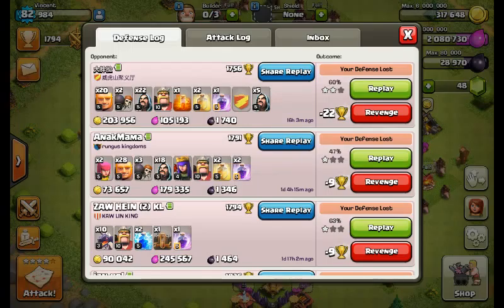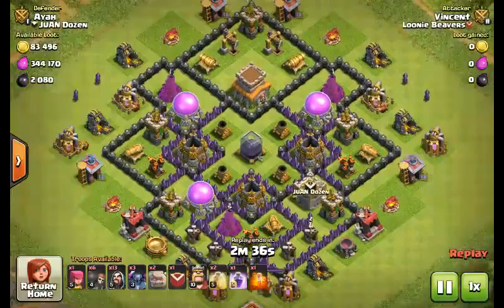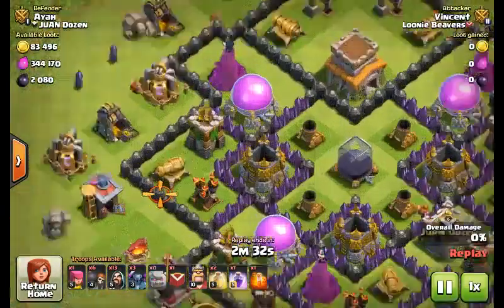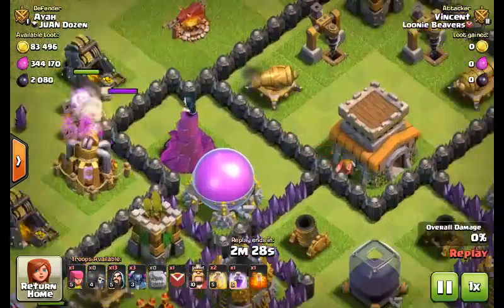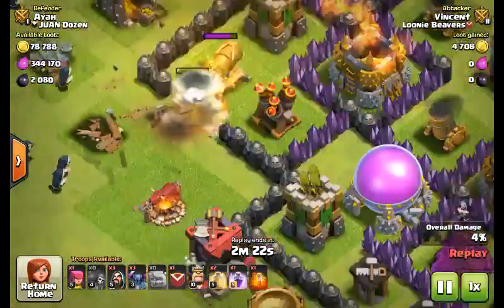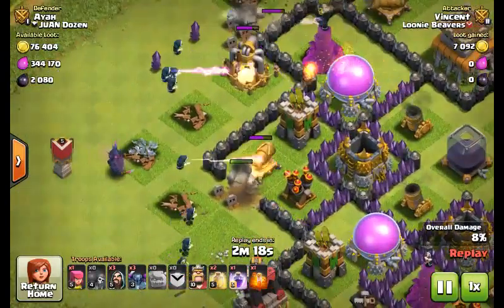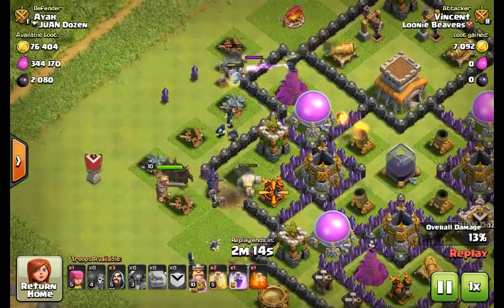This is my first time hog riding. Here's how I prefer to deploy on a pretty maxed-out base: I put one here and one there so they can funnel and tank. I didn't quite get to the Town Hall, but they funneled around the base.